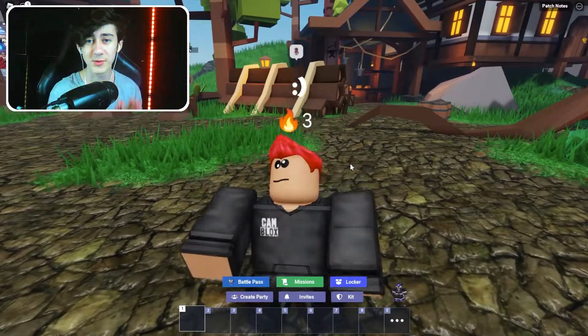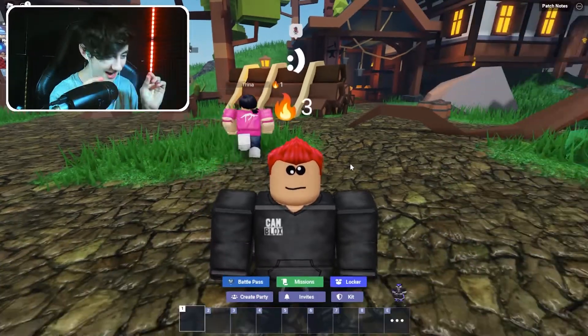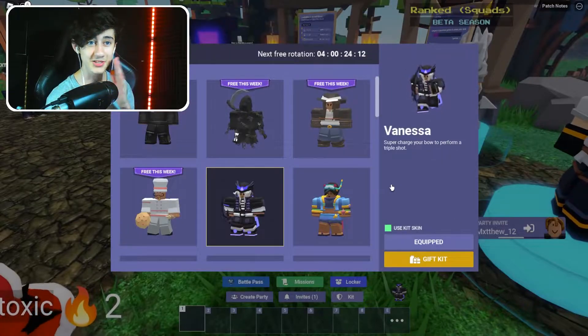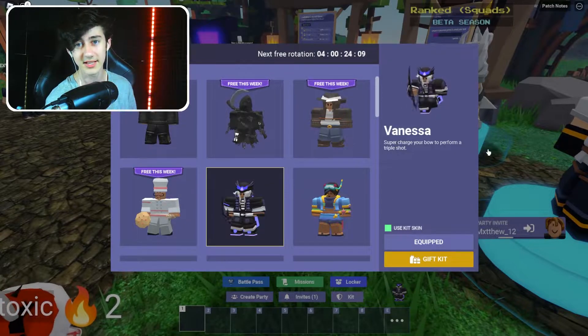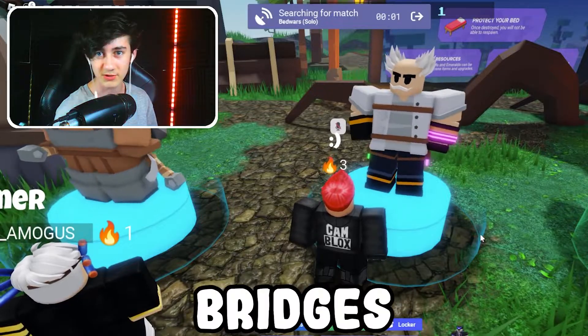Welcome back to another Roblox Burdals video. In this one, we're going to be creating a massive, massive sky base — an attempt, keyword being attempt, to get a win. And just to help us along, we're going to use the Vanessa kit because it might help. We can triple shot people off those bridges.